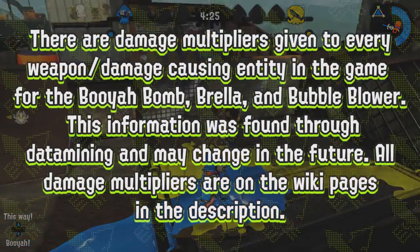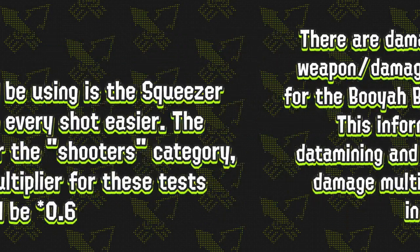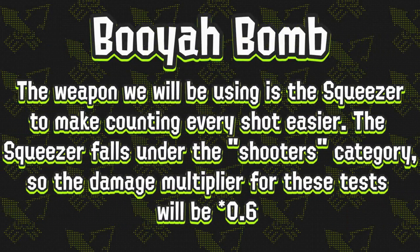Something important to note is that there are damage multipliers given to every weapon or damage-causing entity in the game for the booyah bomb, brella, and the bubble blower. This information was found through data mining and may change in the future. All damage multipliers are on the wiki pages in the description. The weapon we will be using is the squeezer to make sure counting shots is easier. The squeezer falls under the shooters category of the damage multipliers, so the damage multiplier for these tests will be 0.6.